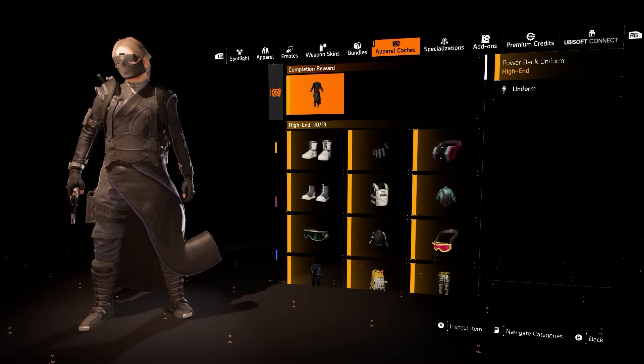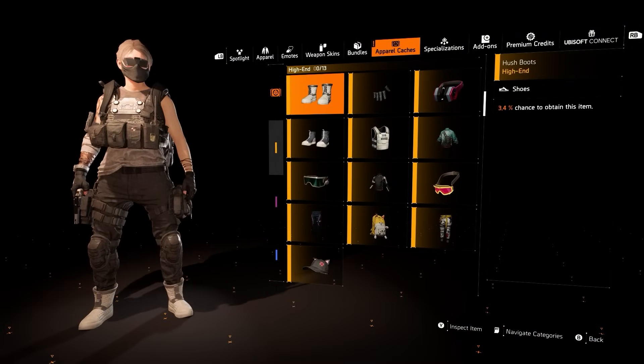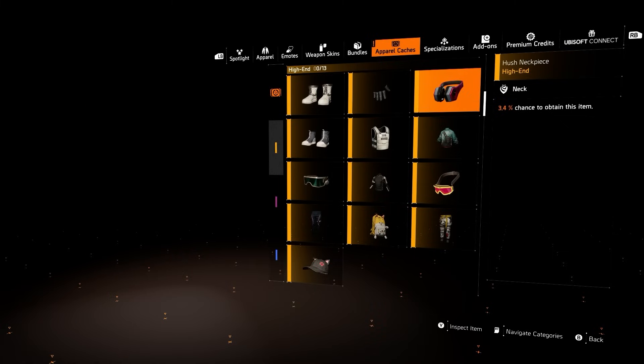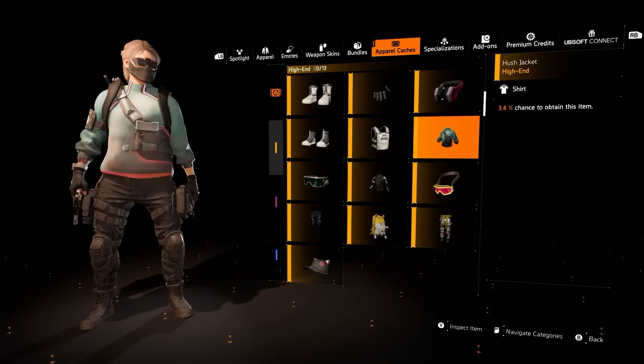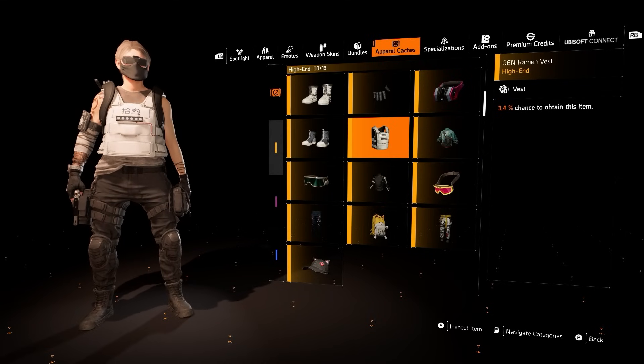Hey everyone, Rogold here. Today The Division 2's Year 5 Season 2 apparel event titled Nexus has officially kicked off, and with it comes some pretty sweet looking items. This apparel event definitely has some ties or at least inspirations from a cyberpunk theme — it's pretty cool and different from anything we've seen in The Division before.